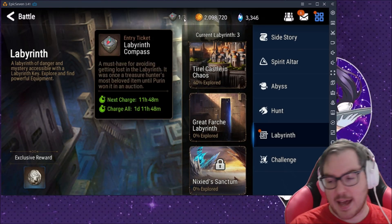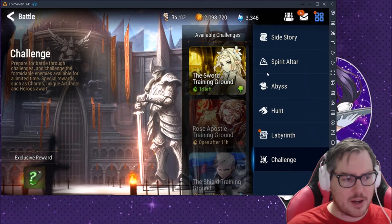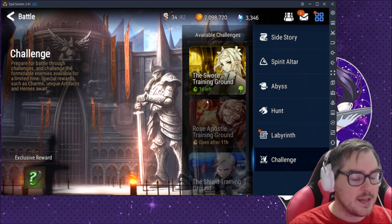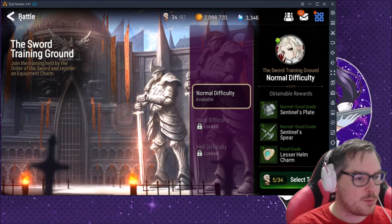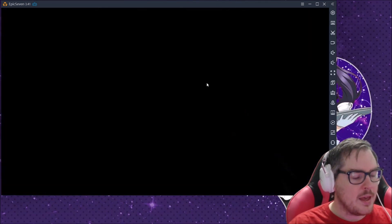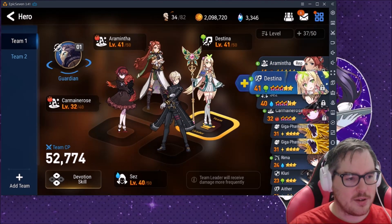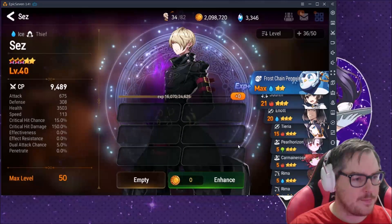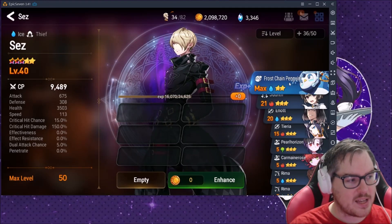There are also Challenges — I just unlocked these and I'm not entirely sure how they work yet. I went in once and got wrecked. If you have these unlocked, you probably have a good grasp of the game at this point. There are also about three ways to upgrade your characters — if you go to the Team menu and hit Enhance, you use penguins that match the character's color to level them up.